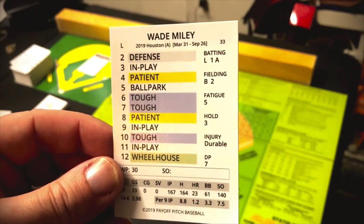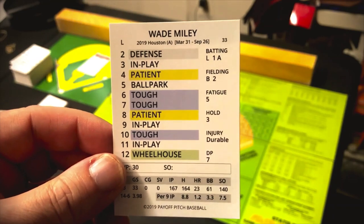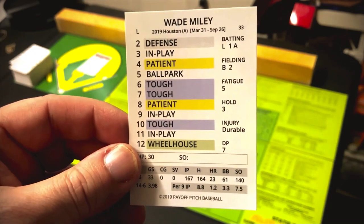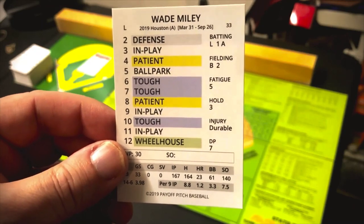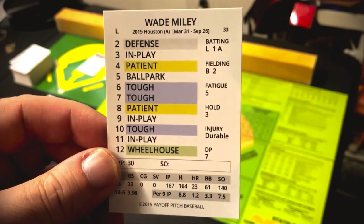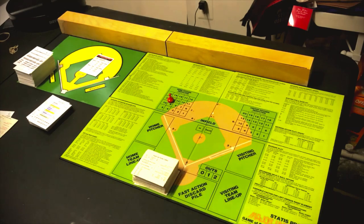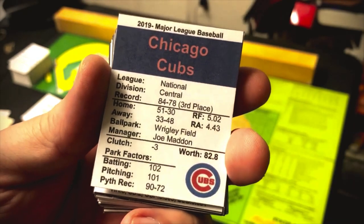Payoff Pitch handles fatigue differently. Looking at Wade Miley, his fatigue rating is 5, so you'd start considering his fatigue in the fifth or sixth inning. I want to preface everything by saying I'm not an authority on either Status Pro or Payoff Pitch, but I have played both games and can give you an overall 50,000-foot view. Both games do factor in pitcher fatigue.